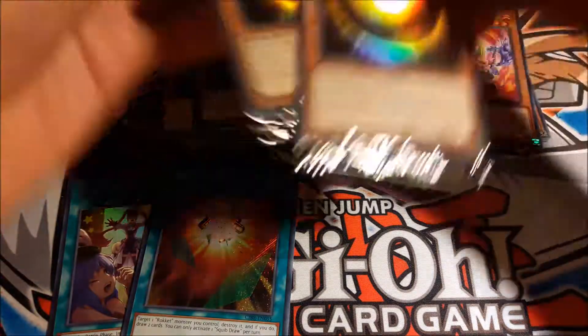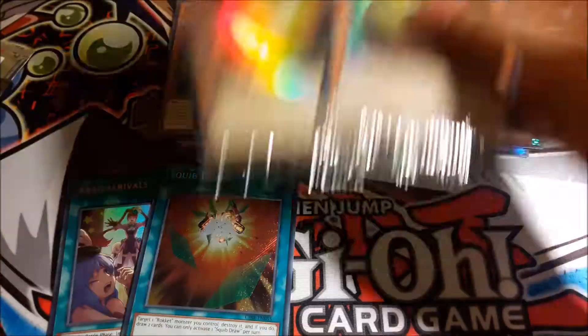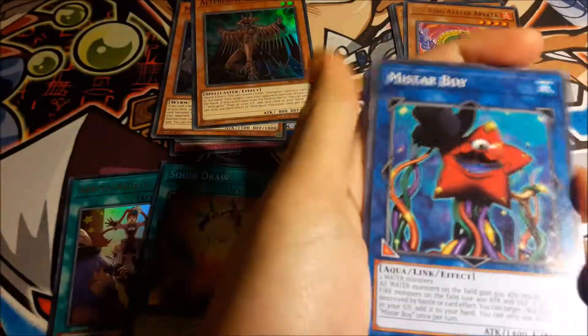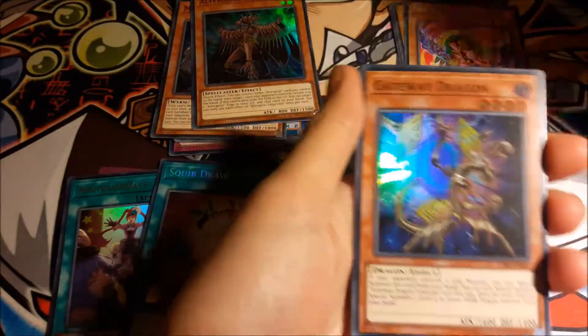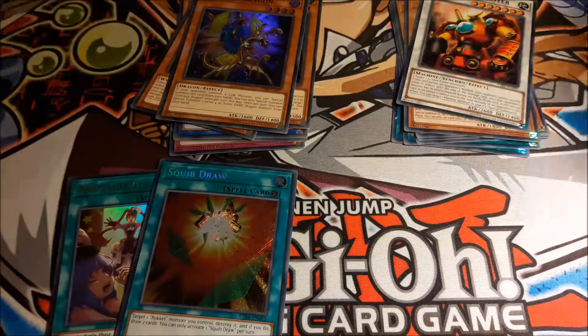Oh, never mind — it's another Spear Mode. I picked up my other one by accident and thought there were two promos inside. Samurai Destroyer and Gateway Dragon. Samurai Destroyer is not a bad card, but it's not exactly the best.